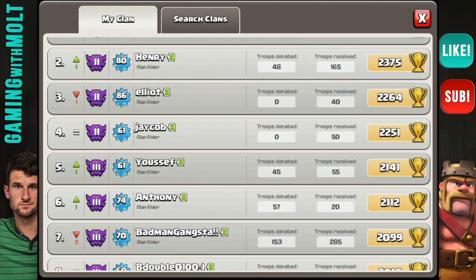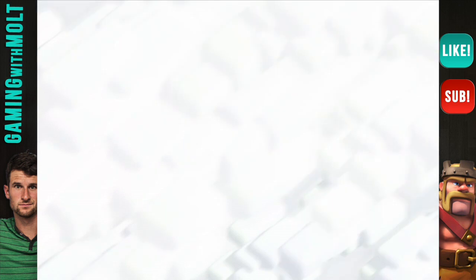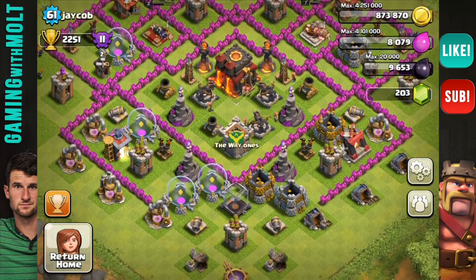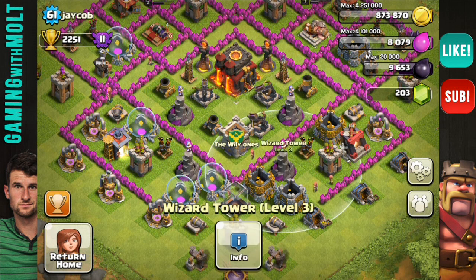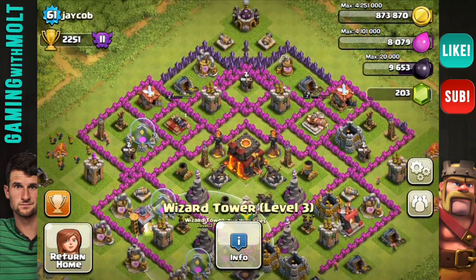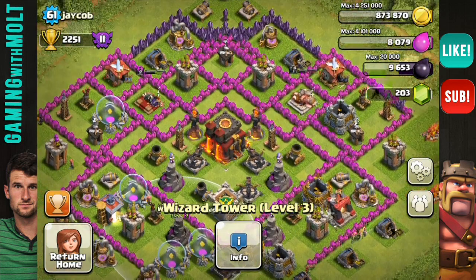Alright, first one — Jacob, level 61, Crystal League, Town Hall 10. This is definitely a rushed base; all his wizard towers are level 3. For anyone thinking of upgrading to the next town hall without maxing out the one you're at — don't do it. You're going to regret it because the loot penalties get ridiculous at the top, and if your defenses are low you won't be able to earn enough gold.